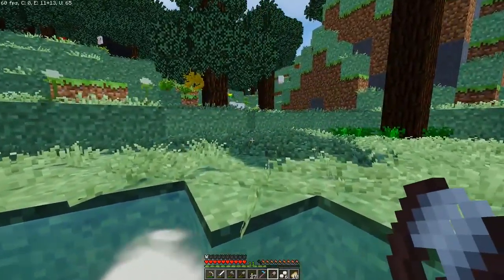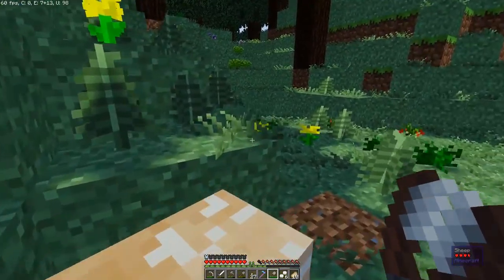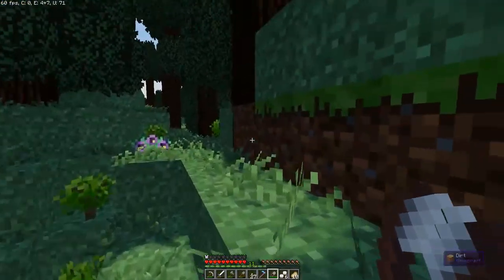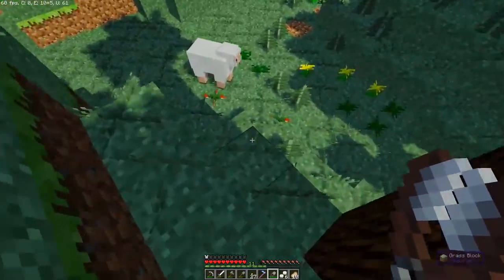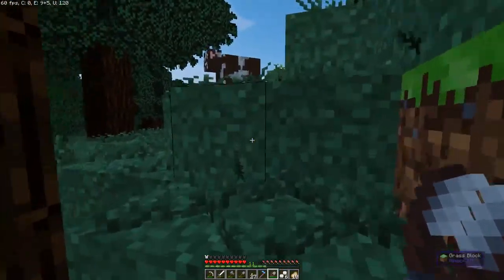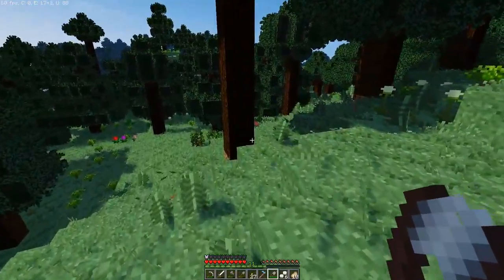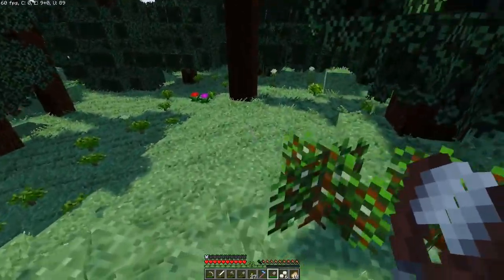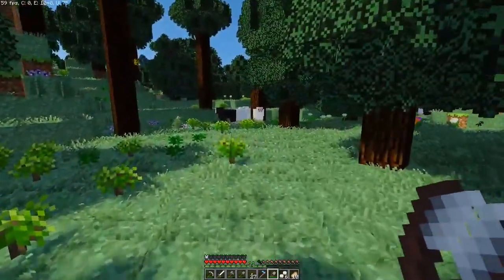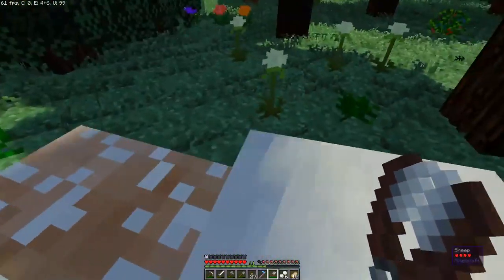We're looking at another dawn and when night rolls around we're going to need a bed. I'll spend a few minutes on the wiki looking at some of the things you can create with a cutting board. Are there more sheep around here? Yes there are - hi fluffy, give me all your stuff! Honestly, looking at those recipes I'm intimidated. There are some cool mods that let you do a lot with food.